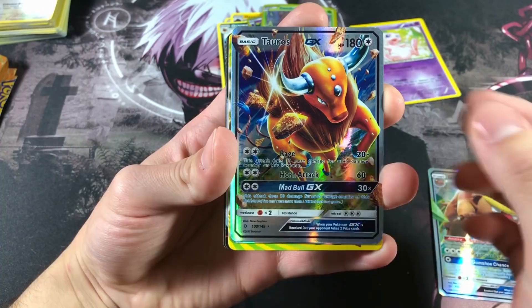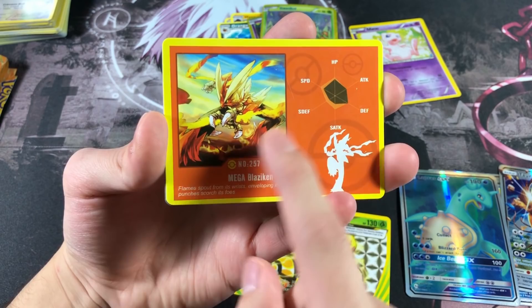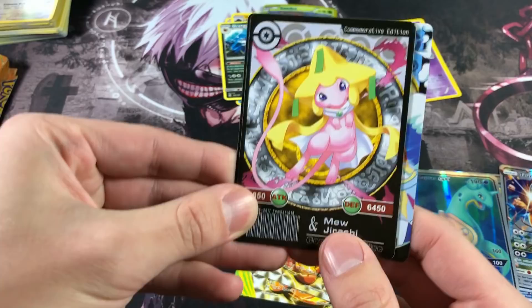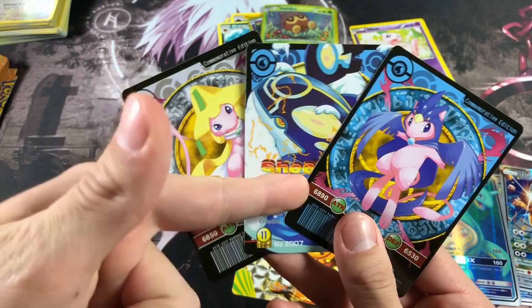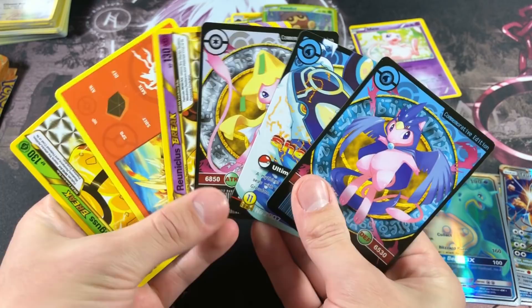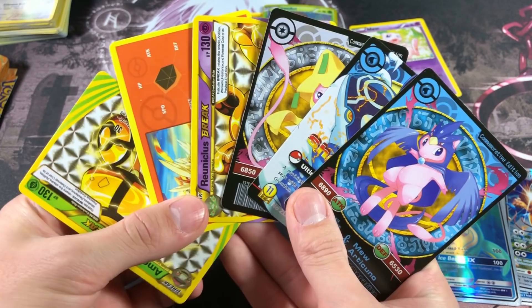Let's look at our ultra rares recap — Gumshoos, Tauros, Lapras, Amoonguss BREAK, Mega Blaziken, Raichu BREAK, Ultimate Kyogre, and the Mew and Jirachi card as well as Mew and Articuno. These are definitely the highlights of the video along with the odd BREAKs and the Mega Blaziken. That is absolutely crazy — if this isn't crazy I have no idea what is.